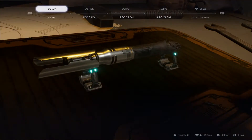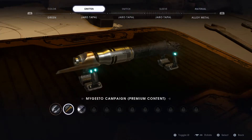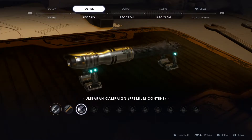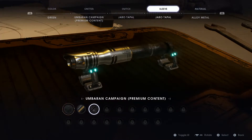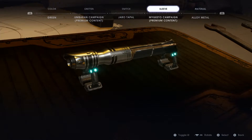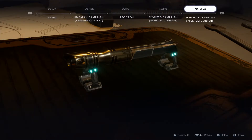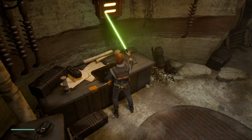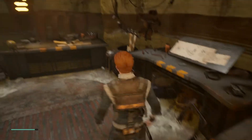Let's see what else we can do. We can change its top piece. Switch. Leave. Material — I'll do that one. Our new and improved lightsaber that now is green. Okay, that was nice to see.